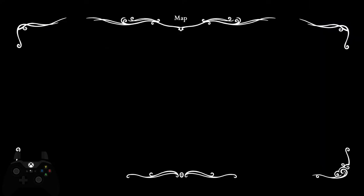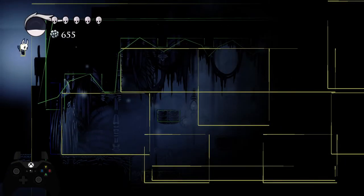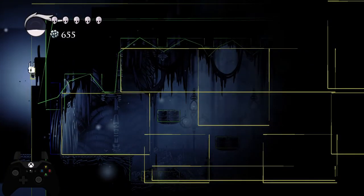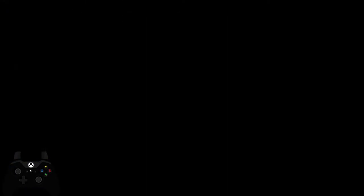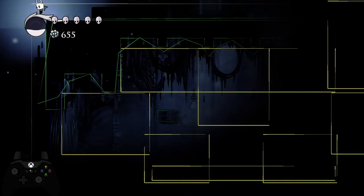For this out-of-bounds jump, my inputs are neutral for the whole out-of-bounds — no direction, just the out-of-bounds inputs. Then after the room loads, I hold left and jump. Ideally I will avoid hitting this little spike that sticks out. If you really want, you can even just come out of bounds and try to stand on this little lip here, and then jump. So that works as well.